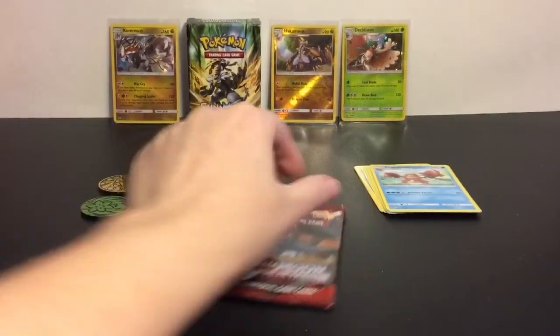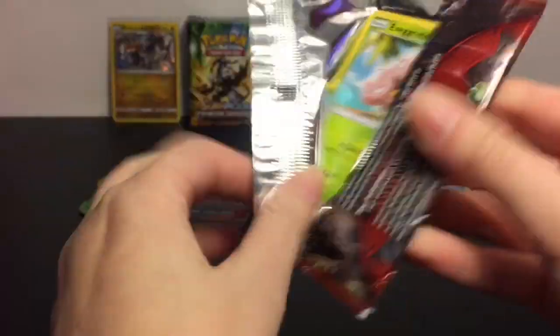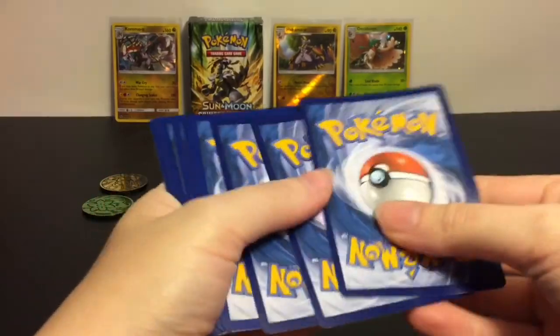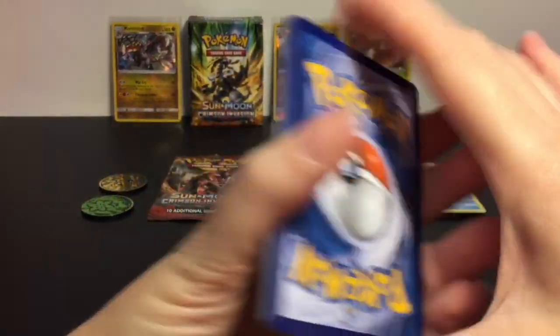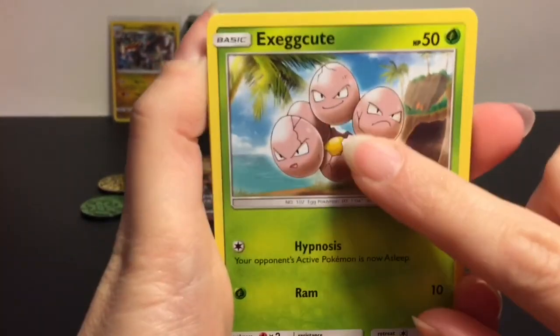Back to our booster packs — this one has Guzzlord on it, he looks really cool. I would love to find his GX card. Here's a code card for you — it's a white code card.